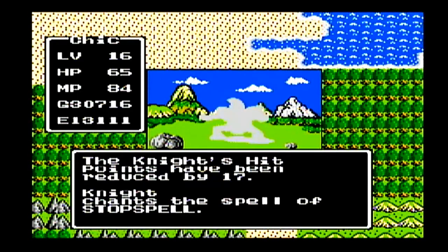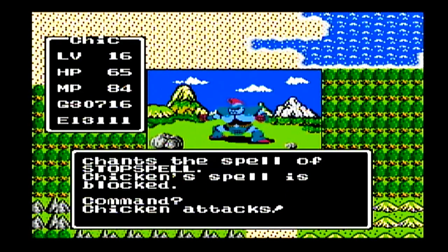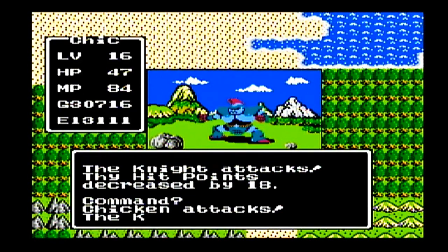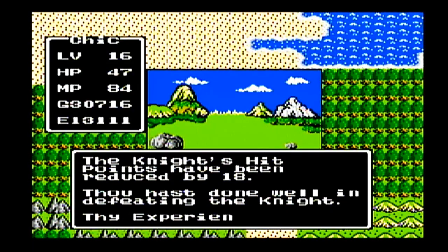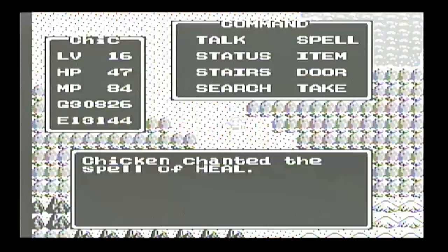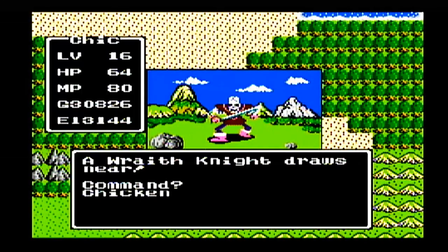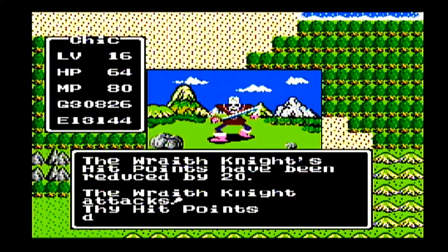Here we have the Knight. Knights are kind of like the Wolf Lords but a little tougher — they hit harder, have more hit points, and they tend to cast the Stop Spell on you. They have a 50% chance of casting Stop Spell, and if it doesn't work they keep trying. If it does work, they'll just straight up attack you. Enemies in the area right now that we can encounter are Wyverns, Rogue Scorpions, Wraith Knights, Knights, and Demon Knights.